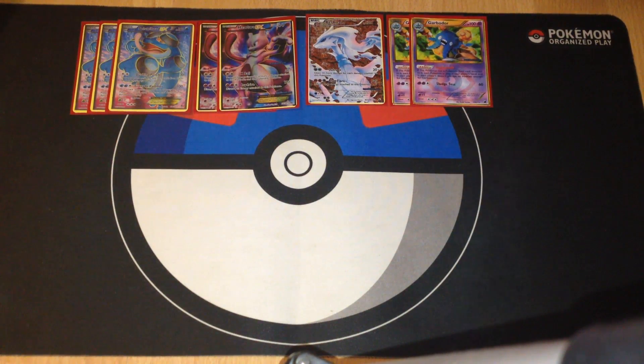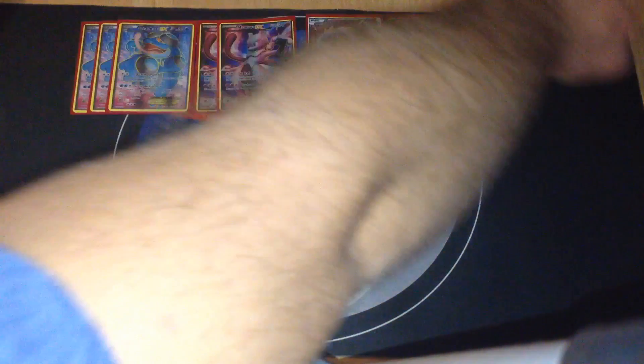I don't need to explain Garbodor too much — when we have a tool attached to Garbodor, it will block all Pokémon abilities from all Pokémon in play. So we can easily shut down Pyroar decks without needing any evolution cards. We also have two Trubbish.